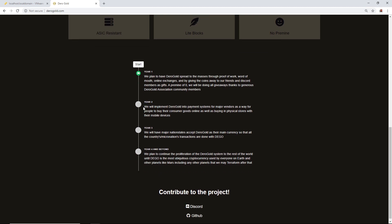Year two, they will implement Darrow Gold into payment systems for major vendors as a way for people to buy consumer goods online as well as in physical stores with their mobile devices. Year three, major nation states will accept Darrow Gold as their main currency so that all the country's micronation transactions are done with Dago. Year four and beyond, they plan to continue the proliferation of the Darrow Gold system to the rest of the world until Dago is the most ubiquitous cryptocurrency used by everyone on Earth and other planets like Mars, including any other planets that we may terraform after that.